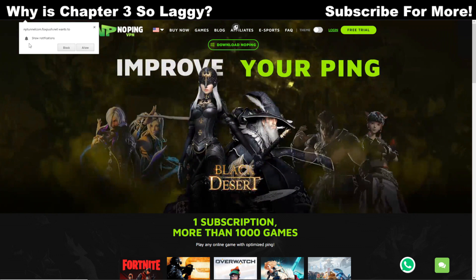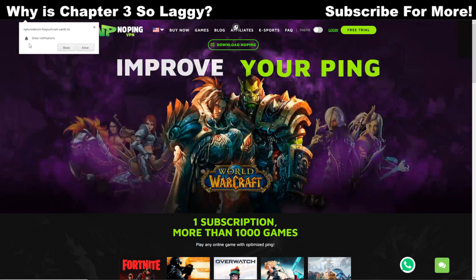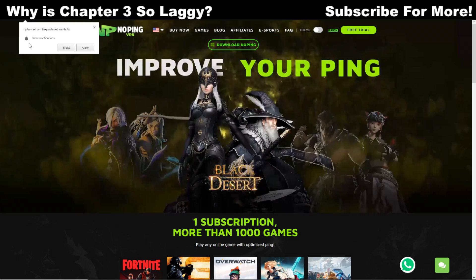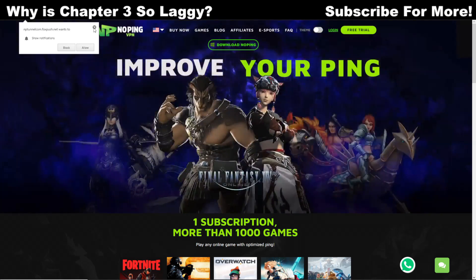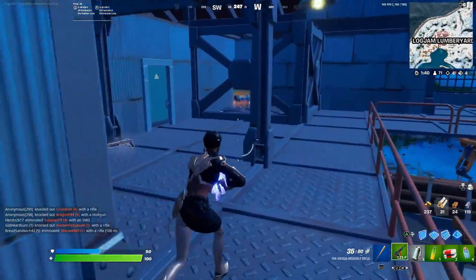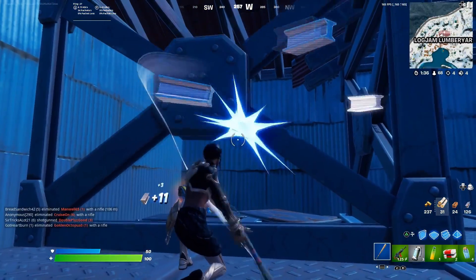These services can speed up the connection, reduce your ping, and make games feel a lot smoother. A big benefit here is that the lower your lag is, the faster your reactions are in game — meaning building, shooting, and editing all happen so much cleaner and faster. That can definitely give you a better experience. Although the lag is largely due to the new season launching and congestion on Epic's servers, these tools can help in the meantime.